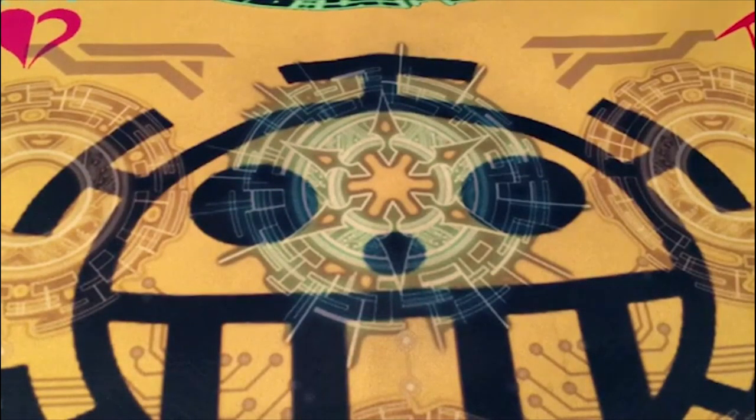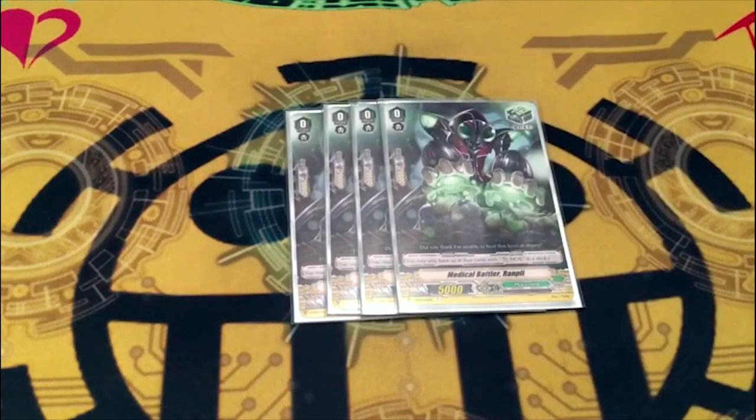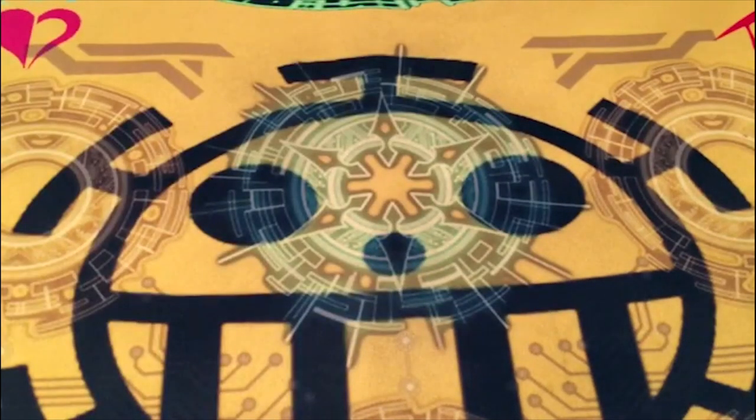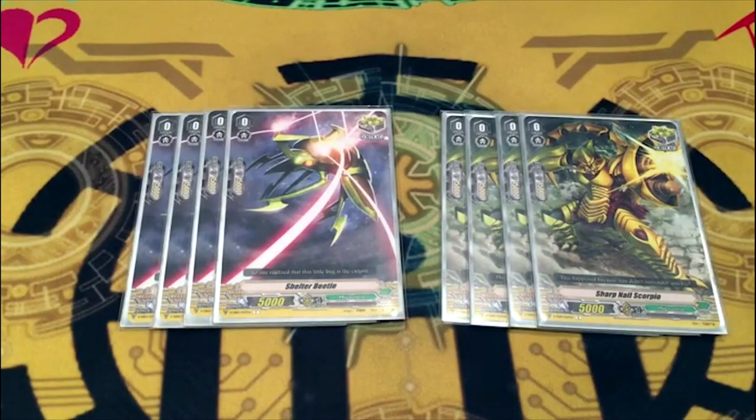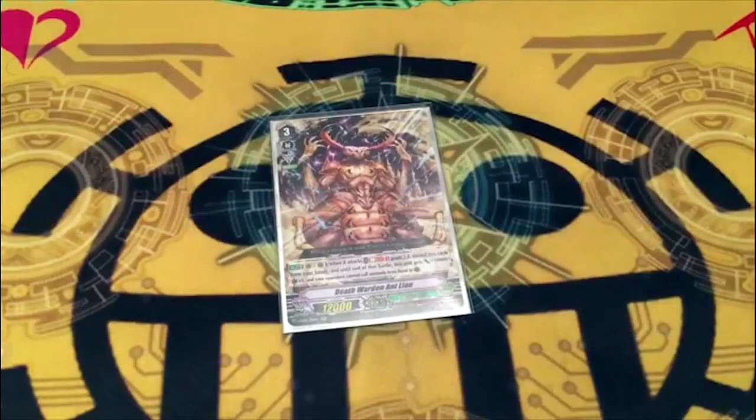Four copies of Paralyzed Madonna — draw trigger and perfect guard. Four copies of Medical Battler Ronplea — heal trigger, 20k shield, heals so you can kill a counter blast of damage and take a damage for effectively counter charging. Four copies of Shelter Beetle and four copies of Sharp Nail Scorpio as your crits. I'm considering going down to six crits and upping draws to six because this deck has a lot of pieces it needs — you might want to draw those grade threes when you miss on the top deck search.